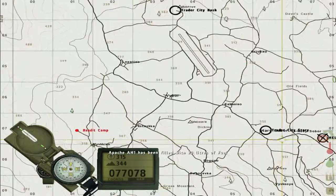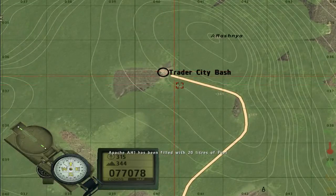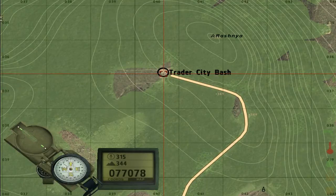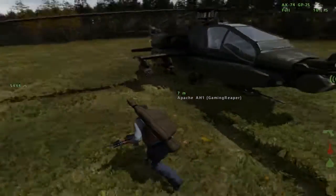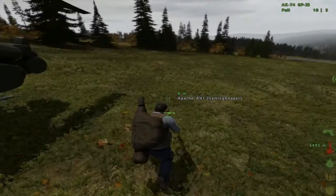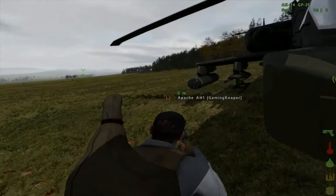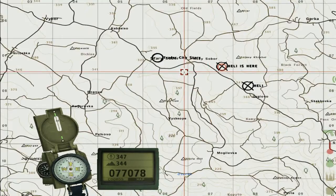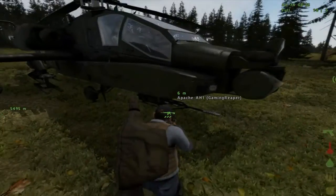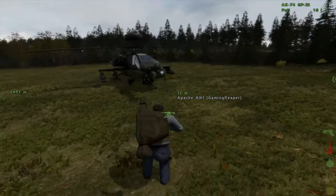Okay, now go to your map and set the waypoint on the top part of the map — Trader City Bash should be on the top left more or less. Set one in the road right in front of it so we can park outside. Trader City Bash. It's on the top left more or less. Yeah, I got it. It's around five thousand kilometers away, so you're gonna take that helicopter. There's hardly any fuel in it.